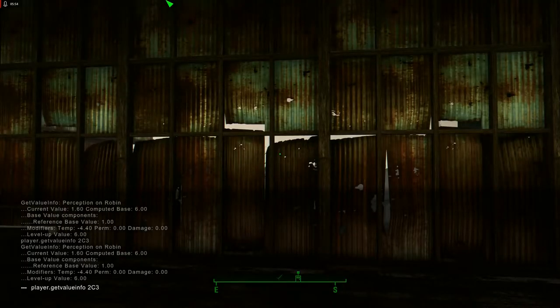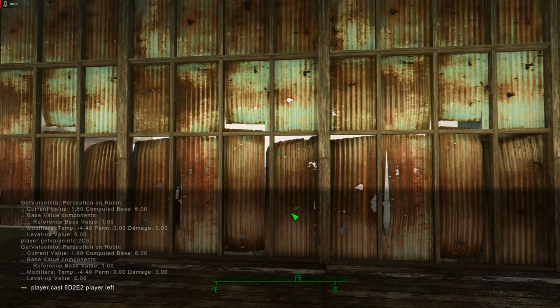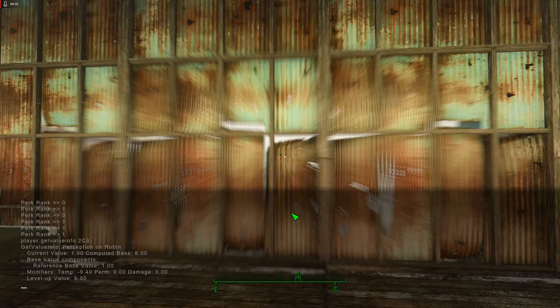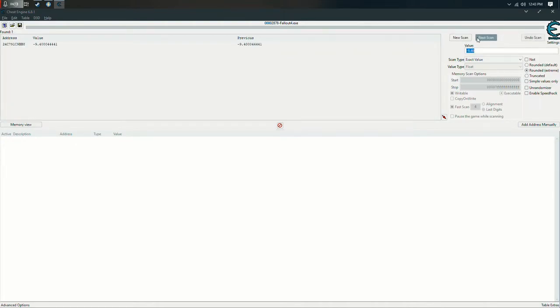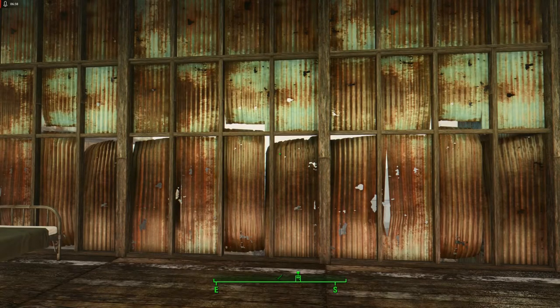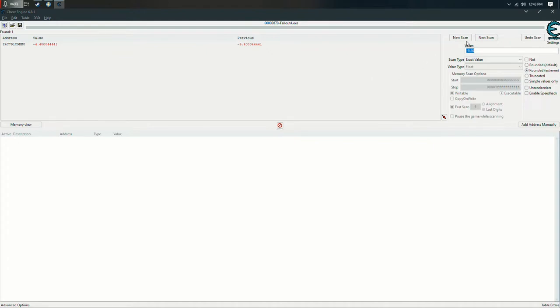So long as you have added the spell to yourself and equipped it to your left hand, we cast that spell on ourselves. Now if we say 'getvalueinfo' we're at negative 9.4. We go into Cheat Engine, change the value to minus 9.40, and click 'next scan.' We now have one value. To be absolutely certain it's correct, go back into Fallout 4, close the developer console, let the spell take effect for 4 seconds until your vision is clear, then open the console, get the value again — minus 4.4 — switch back to Cheat Engine, change the value to minus 4.40, and hit next scan.